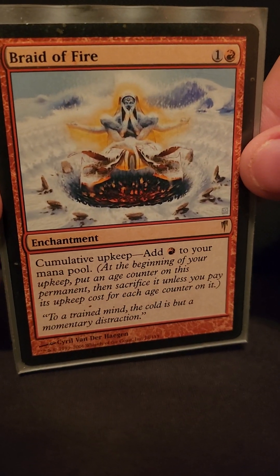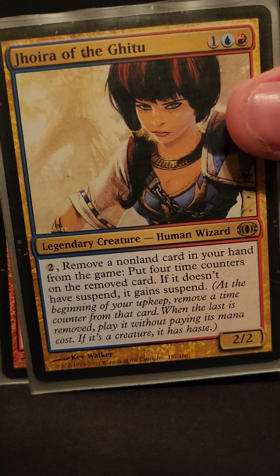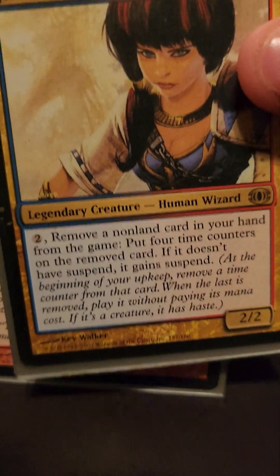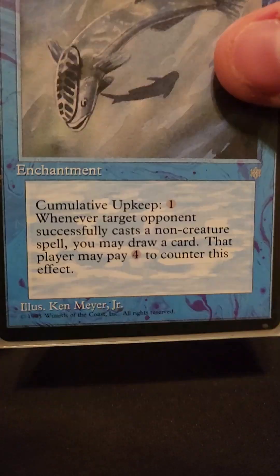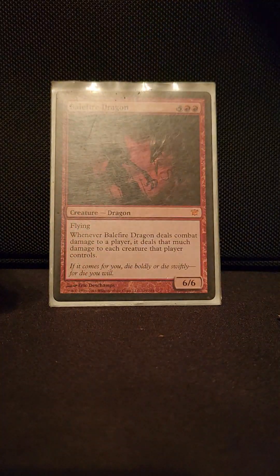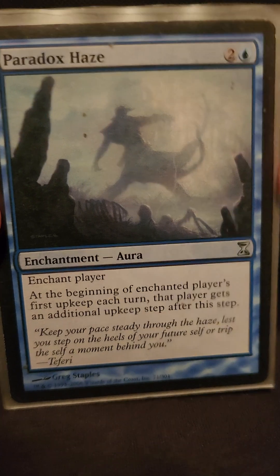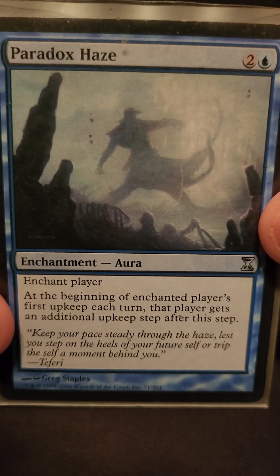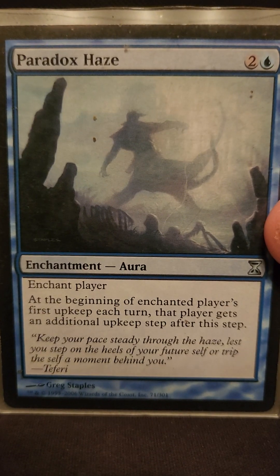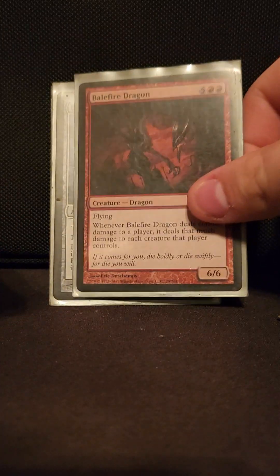Braids of Fire — cumulative upkeep, add one red mana. You can use that mana on Jhoira. Mystic Remora — we all know what that card does, draws you hella cards. Paradox Haze is one of the only enchantments in the deck — enchant a player, you get two upkeep phases, so you remove two time counters. That turns four turns of waiting into two really quick.